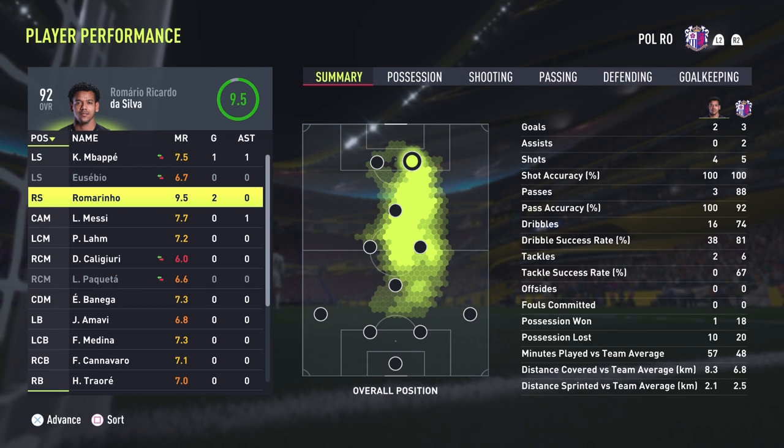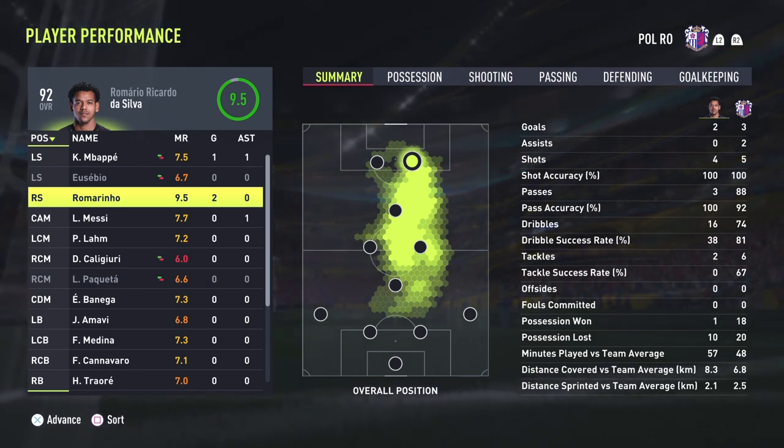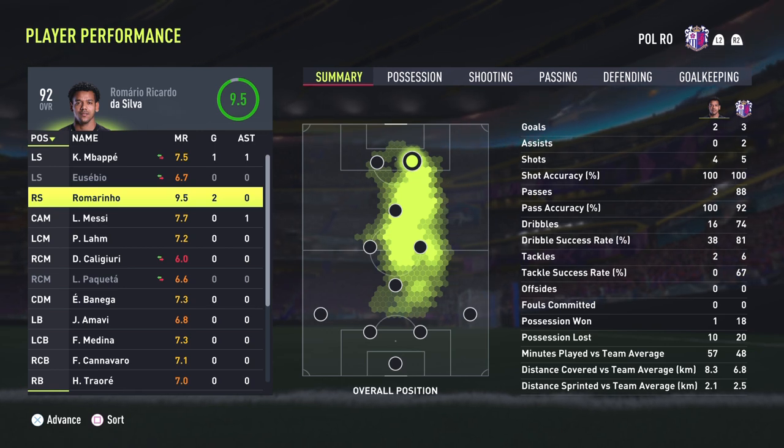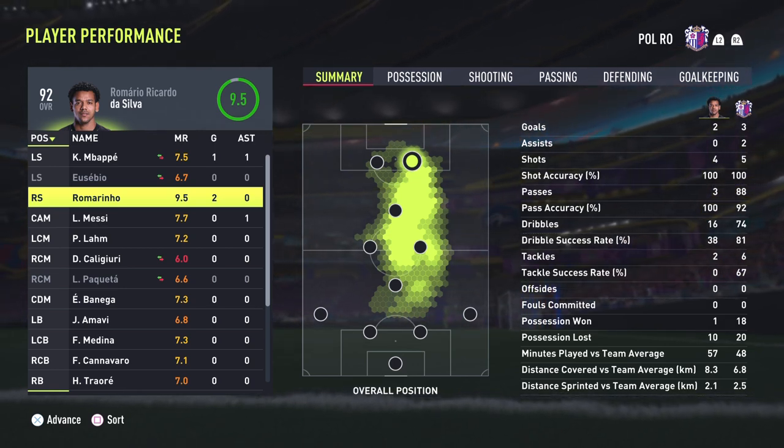9.5 rating, two goals on four shots. My opponent was very defensive — we did not get as many shots as I hoped, but the ones we did get, Romarinio carried. Fantastic victory here in Fut Champs — let's go on to game number two.